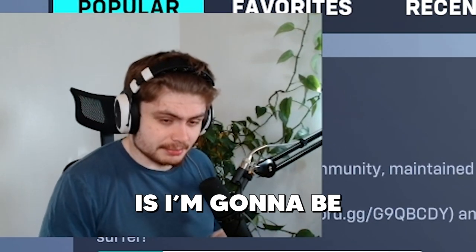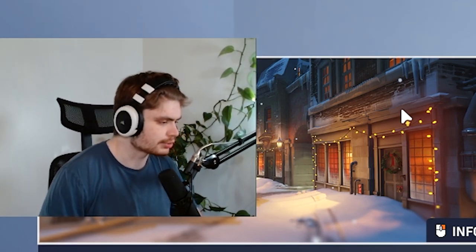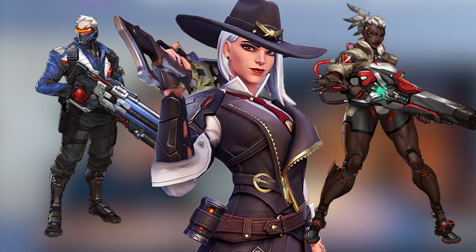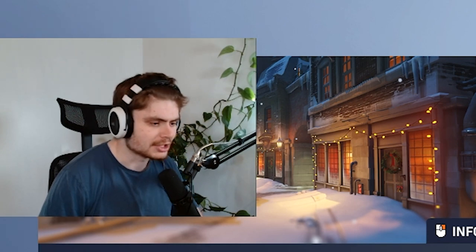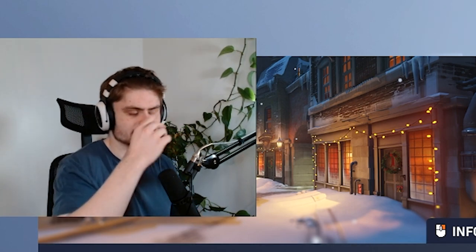I'm going to be going over maps and give my insight on where to position yourself for different reasons as a long-range hitscan. That's what we're going to start with. I might change that in the future if people want to see close-range flankers like Tracer, Genji, or Torb. For now it's going to be mainly Sojourn, Cassidy, Soldier, Hanzo — those types of characters.